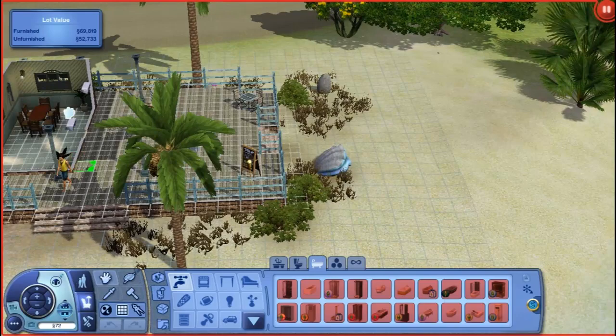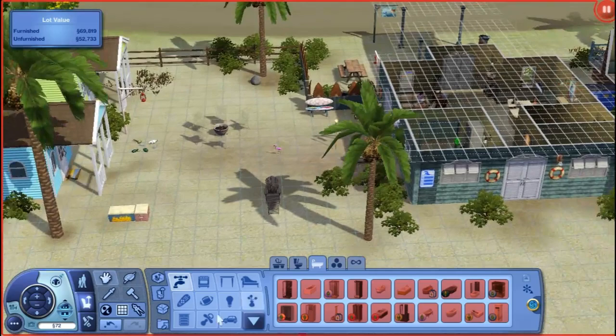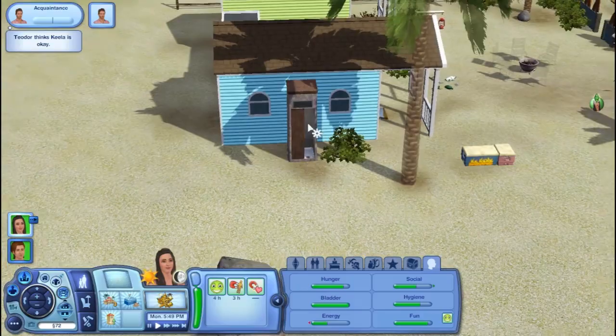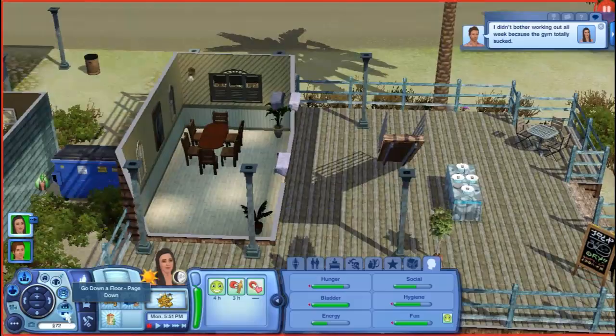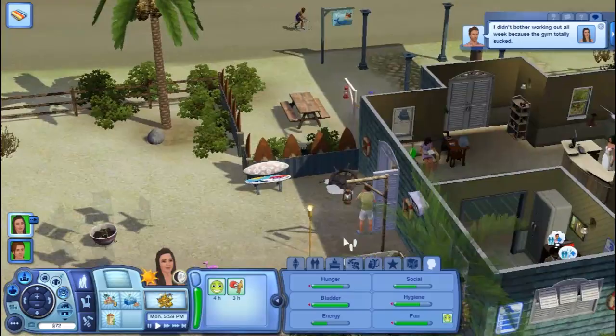We'll put one here, two on the outside, one on the inside, one right there. Cool. I didn't bother working out all week because the gym totally sucked. Do we even have a gym? We don't even have a gym.